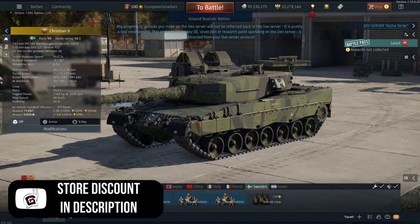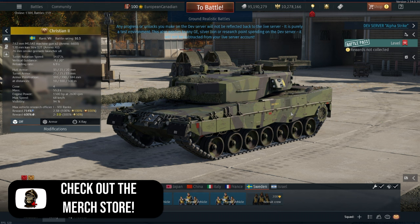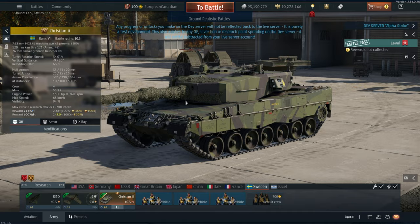Last update we had Rank 8 brought in, brought in a bunch of new vehicles and now they're kind of catching up with the premiums. So the Christian 2, alongside the Centauro and also the Type 90, are just pre-orders which are new Rank 7s that people can play to be able to get access to the top stuff.